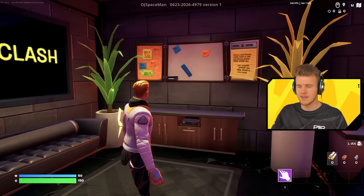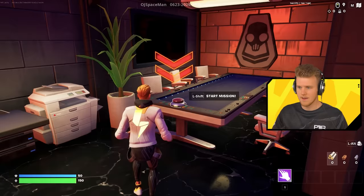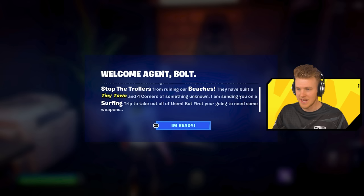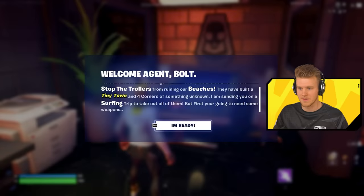This is a single player experience. The theme is summer. Hashtag Power Clash. Start the mission. Welcome Agent Bolt, welcome to the mission. That's me. Today we're on the mission to stop the trollers from running our beaches. They've built a tiny town and four corners of something unknown. The references are kind of cool here. I'm sending you on a surfing trip to take out all of them, but first you're going to need some weapons. I'm ready.